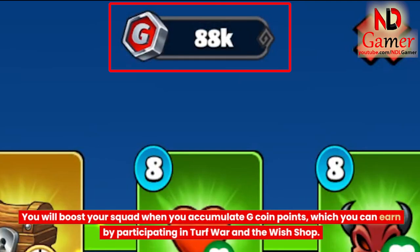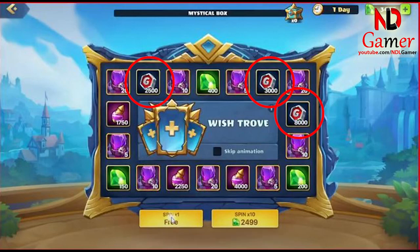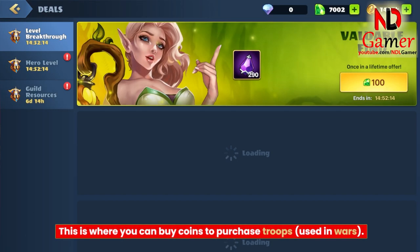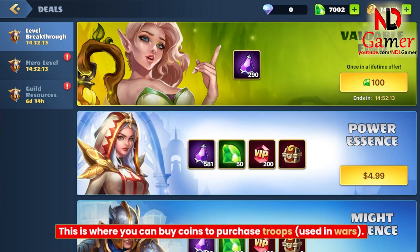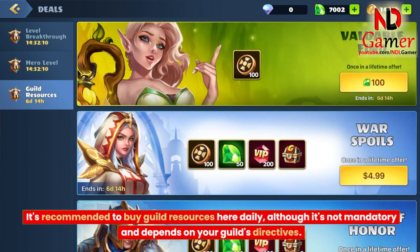You will boost your squad when you accumulate G coin points, which you can earn by participating in Turf War and the Wish Shop. Thirdly, there is the deals section. This is where you can buy coins to purchase troops used in wars. It's recommended to buy guild resources here daily, although it's not mandatory and depends on your guild's directives.